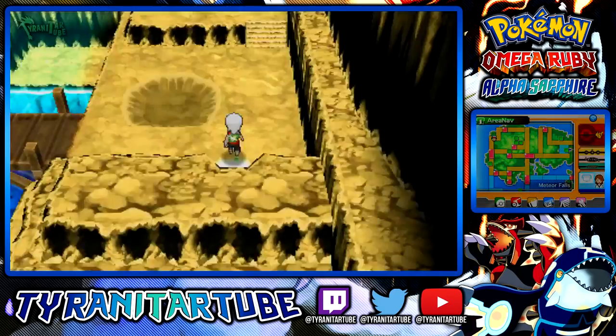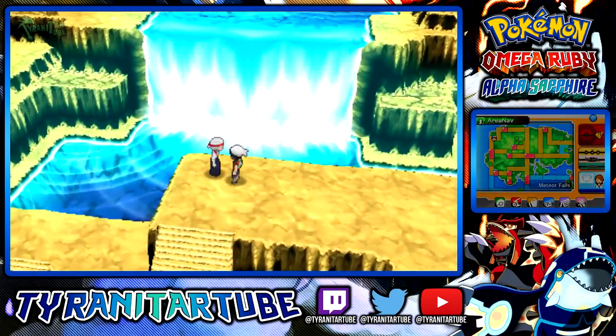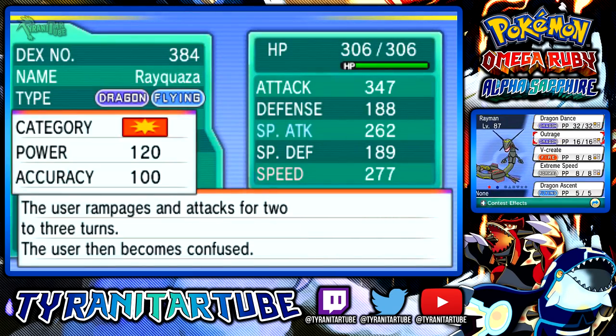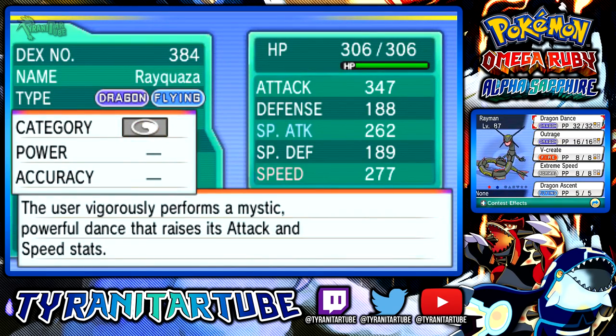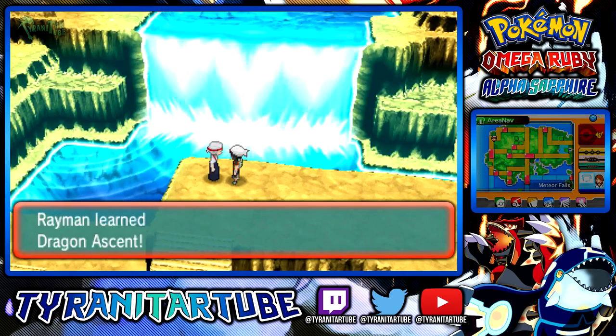Rayquaza's Mega Evolution isn't dependent on a Mega Stone unlike every other Mega Pokemon, but in order for it to Mega Evolve, it does need to know its signature move, Dragon Ascent. If you transfer over a Rayquaza from earlier games or accidentally overwrite the move, you can talk to Zinnia's grandmother in Meteor Falls, southwest of Fallarbor Town, and she will teach it Dragon Ascent.